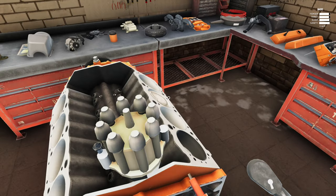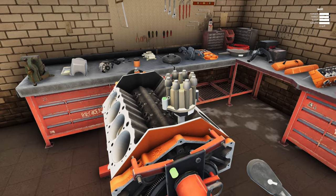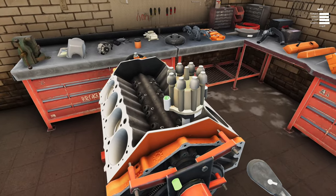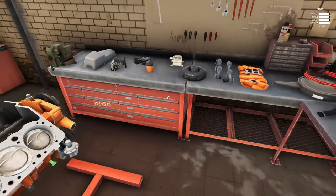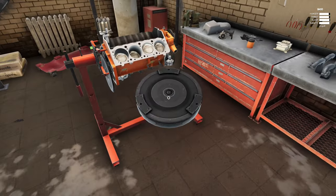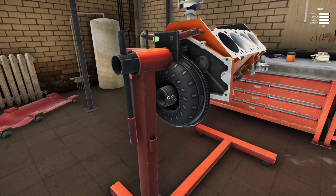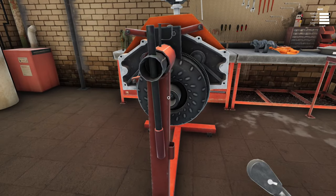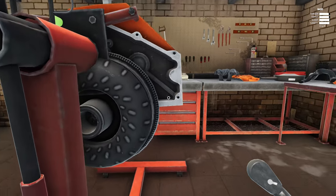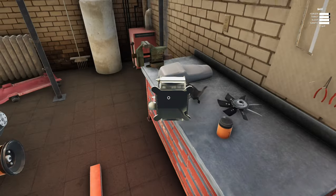Okay, let me try something else then. Distributor — that should technically go up the back here. There we go. I'm assuming I've got a bolt or two for this — there we go, just the one. The flywheel's already on. I know the torque converter would go on top of that — I remember that from the video. Yep, there we go.